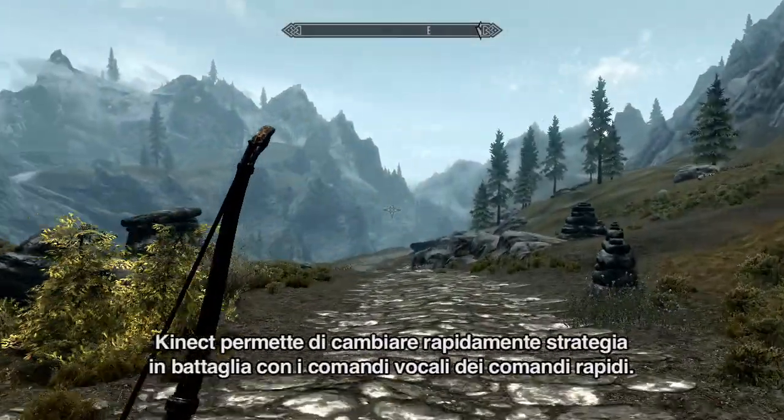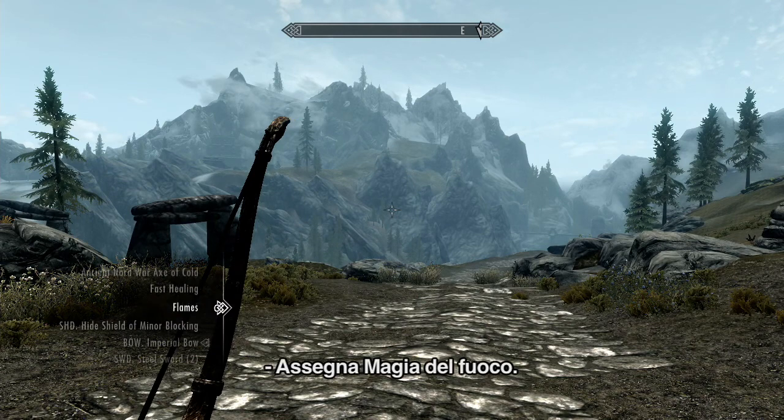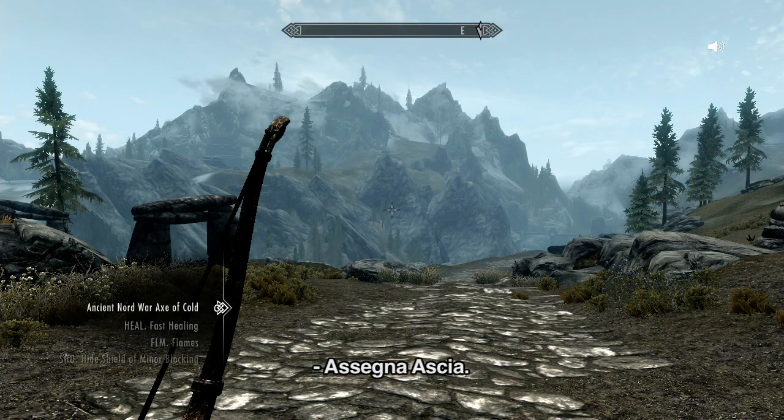Connect allows you to quickly change your strategy mid-battle with item hotkeys. Let's assign some now. Assign fire spell. Assign axe.